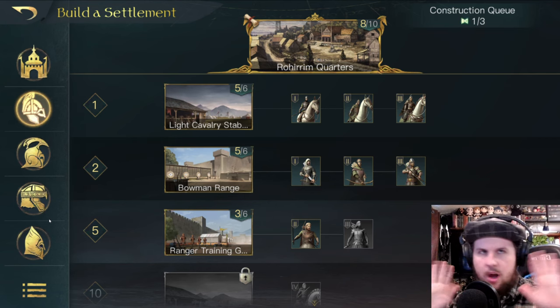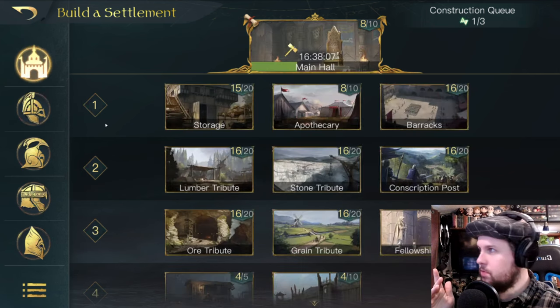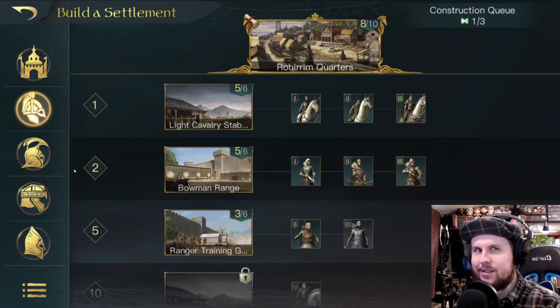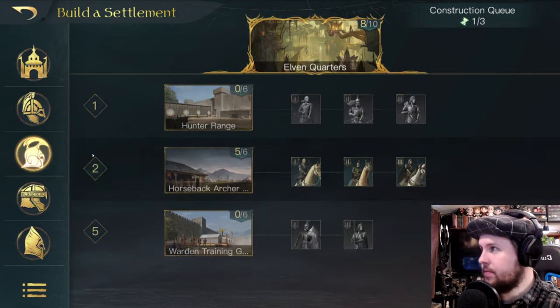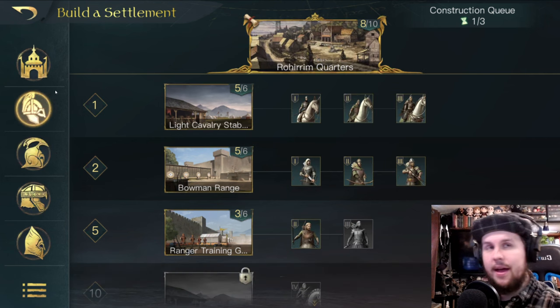We're talking about the good side, but evil factions are very similar in structure — just with different names like evil men and orcs. I'm playing Rohan, so Rohirrim quarters appear first. If you're playing Erebor, dwarves appear first. Gondor gets Gondor units first. Lothlorien or Lindon players get elves first. The order of the remaining quarters is set by the developers.